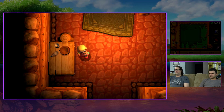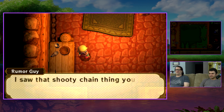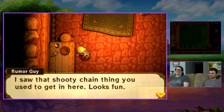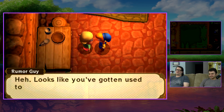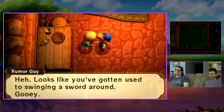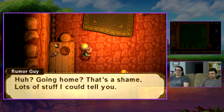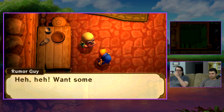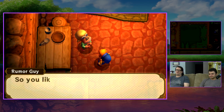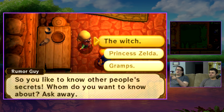You gotta use the hookshot here — you gotta actually hit it. What's in here? Oh, there's the rumor guy! The little goo-shooty chain thing looks fun. This guy kind of gives you a little bit of lore. Oh, you have to try to leave and then he tempts you with some rumors.